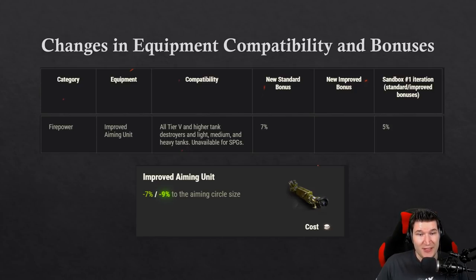Wargaming also changed the improved aiming unit, giving it only to heavy tanks, destroyers, light and medium tanks but not SPGs. Previously the normal bonus was 5% up to 9%, and now it's 7 to 9 percent, so if you don't put it in a firepower slot it's not a big deal. Nevertheless I consider this essentially useless because RNG is the key to victory — it doesn't matter if you're 0.24 or 0.22 accurate since RNG will decide if you hit regardless.